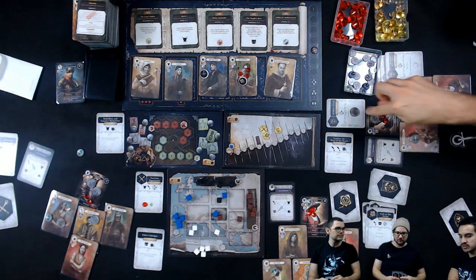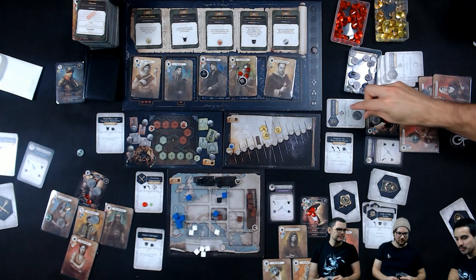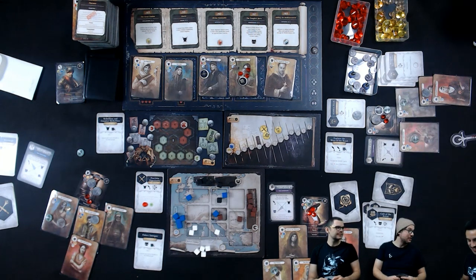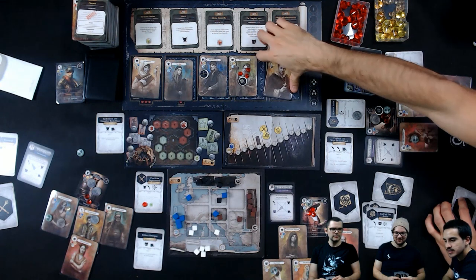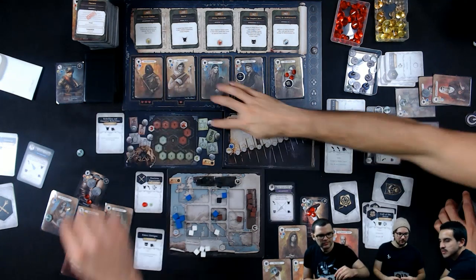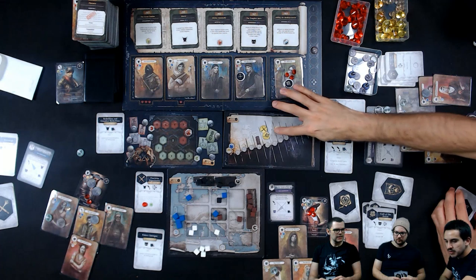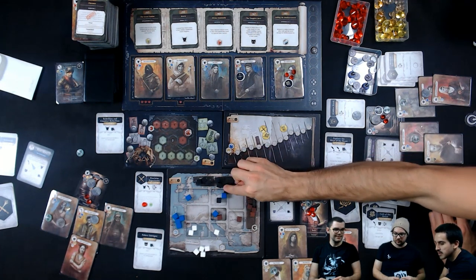Now it's the end of the round, so these return to me. I'll embrace the Faithless Priest. I draw another clan scheme.